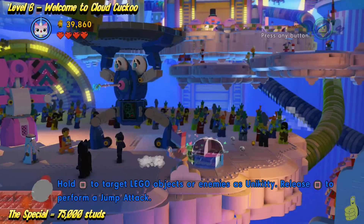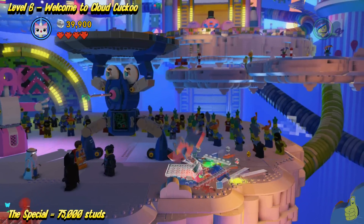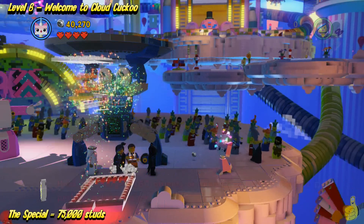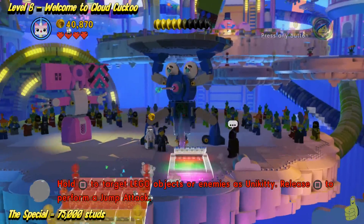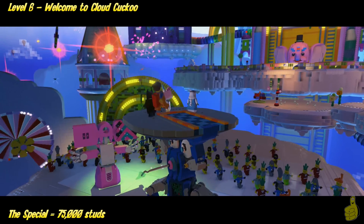And then of course it gives us the indicator that only Unikitty can go ahead and destroy the rainbow brick. Once they're down, Unikitty can actually even build, which is kind of nice. She is also a master builder — is where I was going with that.